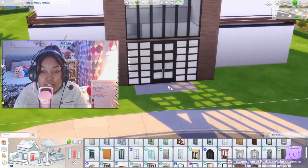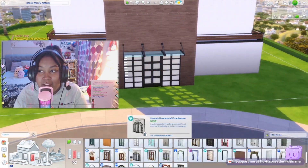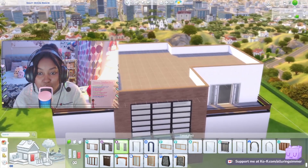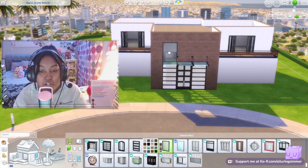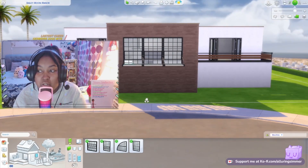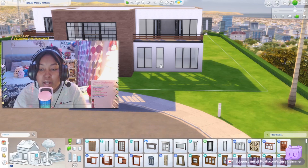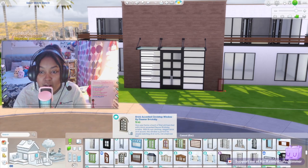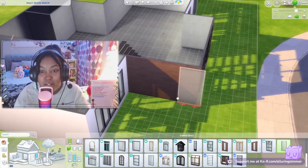Choosing the wallpaper design was the hardest part. I had to go through Pinterest and look at modern home exteriors to decide the final outcome. The biggest issue was that I didn't want the building to be entirely white but didn't know how to break up the colors. I originally tried a weird little balcony thing with windows and a secret ladder entrance, but I just couldn't make it look good on the outside so I scrapped it.